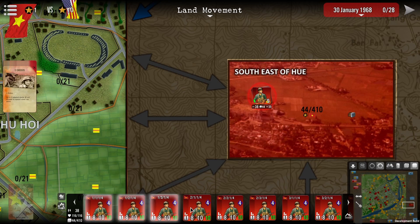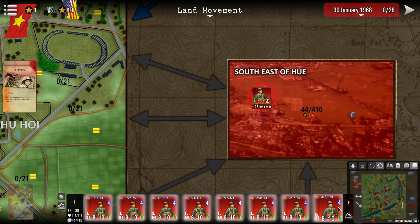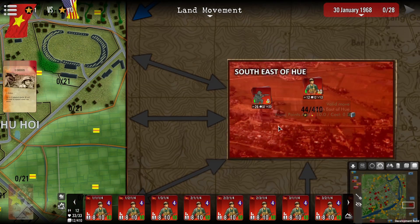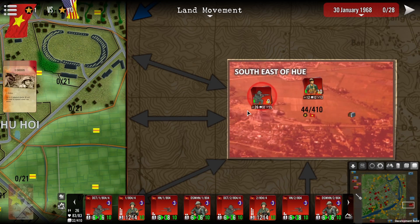We're going to select a number of these units — grab a couple here, grab a couple more. Now I'll click the new stack button, and you can see it's created a stack with 12 units. It has 33 strength and a stacking value of 12 out of 410.